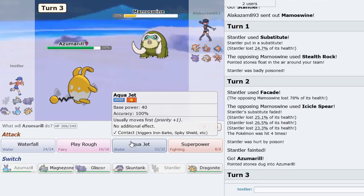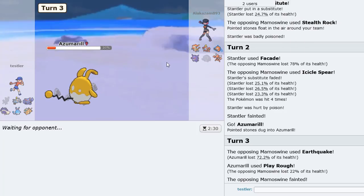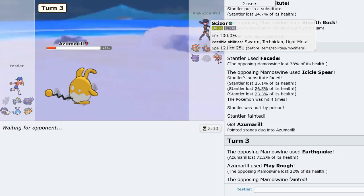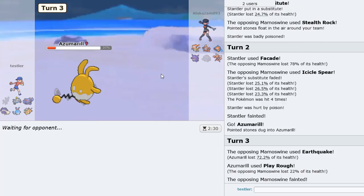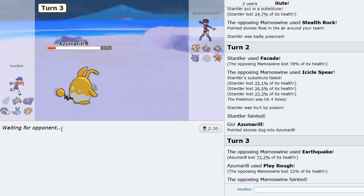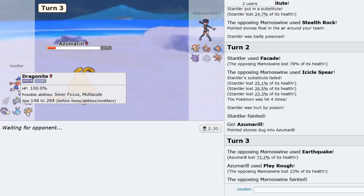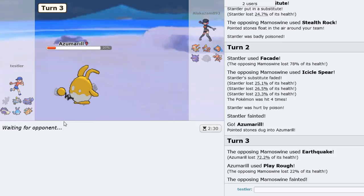I go into Azumarill and Aqua Jet. I could also Play Rough to predict Rotom. Gets some damage on this thing at least — I will need to Defog and then set up Dragonite, and after I set up Dragonite I win. I would have saved Mamo if I were him because he needed that for Dragonite. But even then Mamoswine was in range of Extreme Speed anyway.